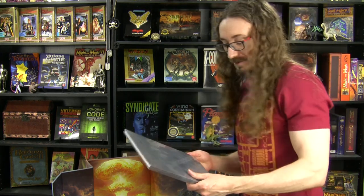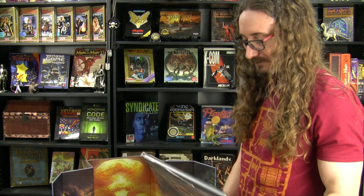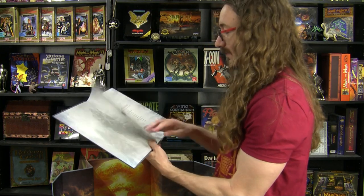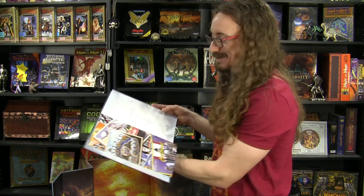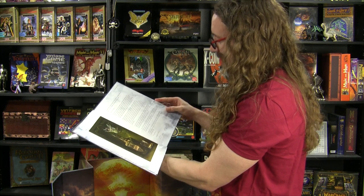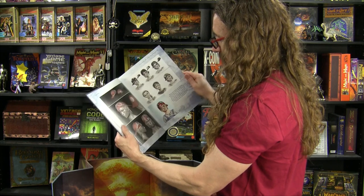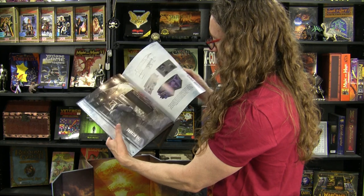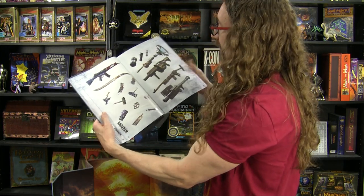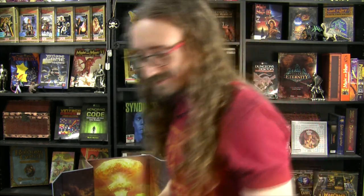Then we have another book — another hardbound book. 'The Art of Wasteland 3.' This must be very fulfilling for the artist to see their artwork not just in the game, but also in a printed collector's book where they can really control how it looks. There's a little letter from Aaron Myers in there, then we get into the people of the wasteland — the characters, some of the monsters, locations, concept art, some weapons and stuff. This looks fantastic as well. They're really setting the bar really high with all this stuff. The question is — will the game be good enough to justify all this celebration?